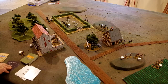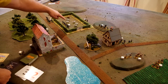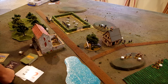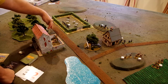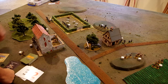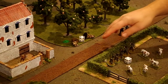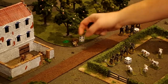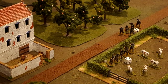The next card drawn is a two. The only two on the table is this German rifle team over here. They elect to fire — they have a number of targets, including the Americans hiding behind the wall or the remnants of the recon team in the woods. They elect to try to finish off the recon team and are successful at incapacitating the last man, so we can remove everything from the table. The good news for the American player is he doesn't have to make those morale checks anymore.